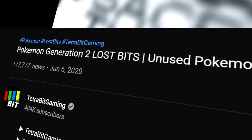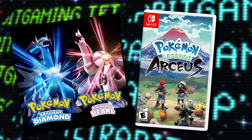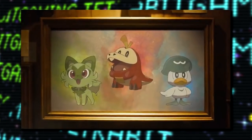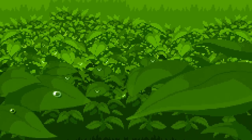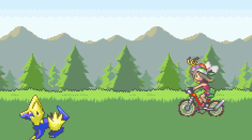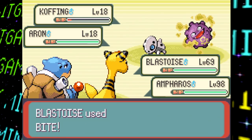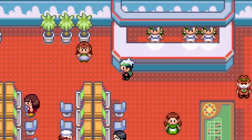It's been quite a while since my last Pokemon Lost Bits video, but with us getting two new games recently and the next generation of games just announced, figured now's a good time to finally move on to the third generation of Pokemon games here on Lost Bits with Ruby, Sapphire, and Emerald. Featuring new Pokemon, several new mechanics, and a whole bunch of water, for many, these games are considered to be the best in the series.